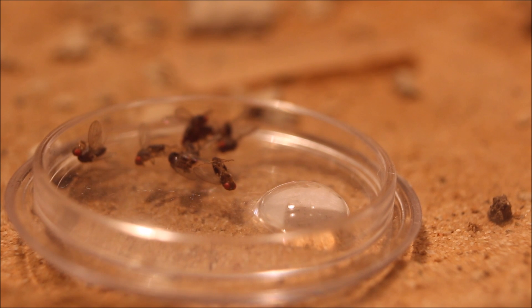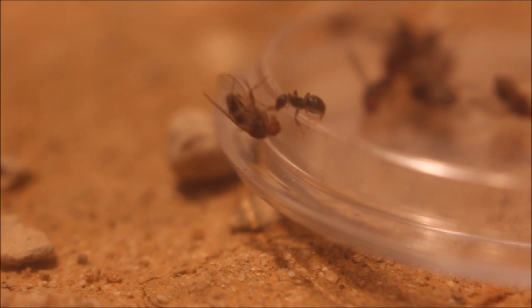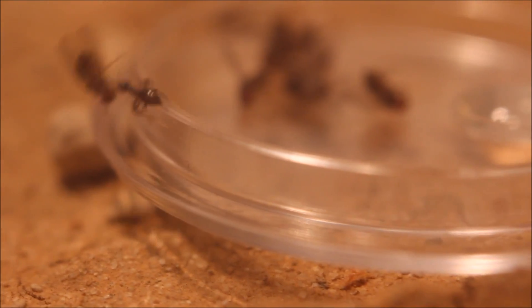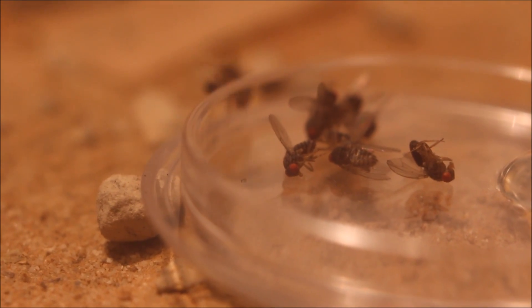There is already a worker foraging for some food. Only some seconds after I put the season start meal inside the formicarium, the first worker got a fruit fly. She takes the snack and more or less she is on her direct way back to the nest.